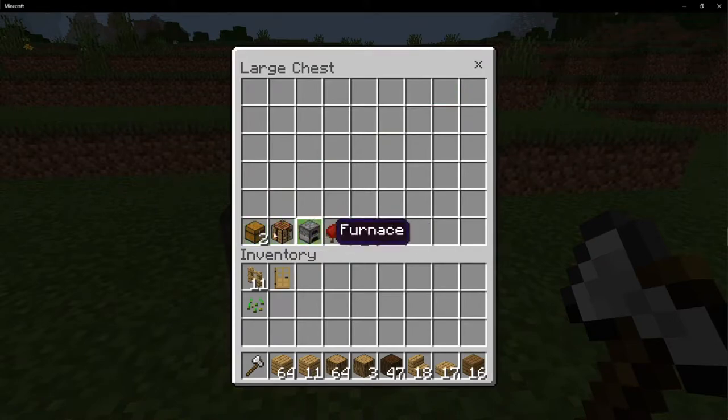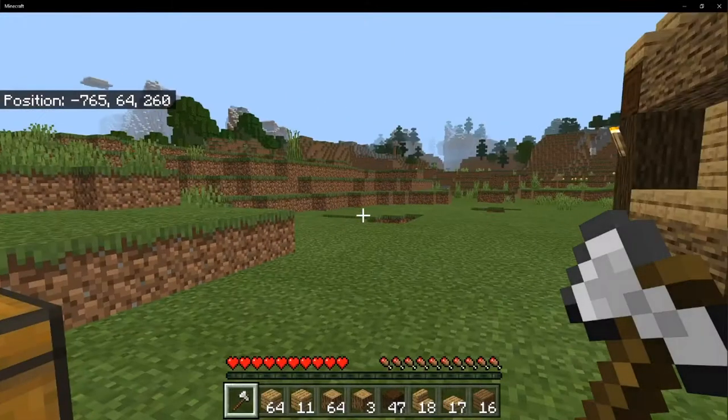Also 16 spruce wood slabs, 11 oak fences, and one oak door. The items below are all optional but recommended if you're going to be living there: two chests for a double chest, a crafting table, a furnace, a bed, and 14 torches.